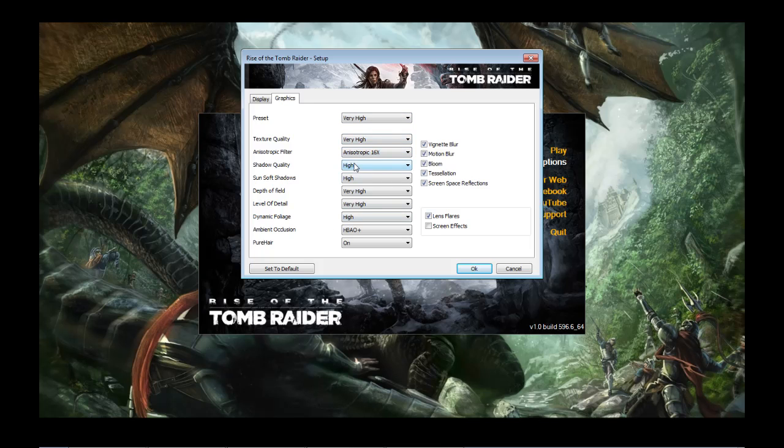Here are the additional settings that you can add to the game. So you go from high shadows to very high, soft sun shadows to very high, you turn TressFX hair to very high. Screen effects, if I remember correctly, is stuff like film grain, and dirt and blood particles on the screen.